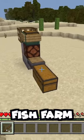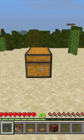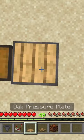How to make a semi-AFK fish farm in Minecraft Bedrock. Place down a double chest. Place a hopper going into that chest. Place a pressure plate on top.